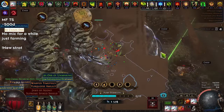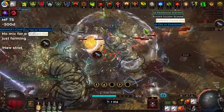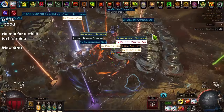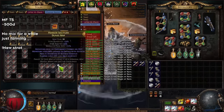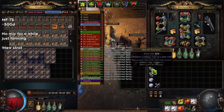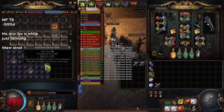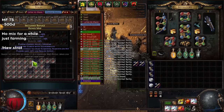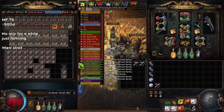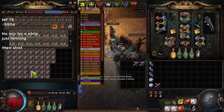Ambush scarabs are also completely fine — they add more monsters and more beyond. In terms of rolling maps, I'm running dunes that I roll myself. The process: first get a bunch of dunes, chisel them, alch them, then reject any with bad modifiers. For example, if you don't want to run reduced recovery of life because your character will die to degen, scour those maps and alch again until all your maps have only modifiers you want to run.